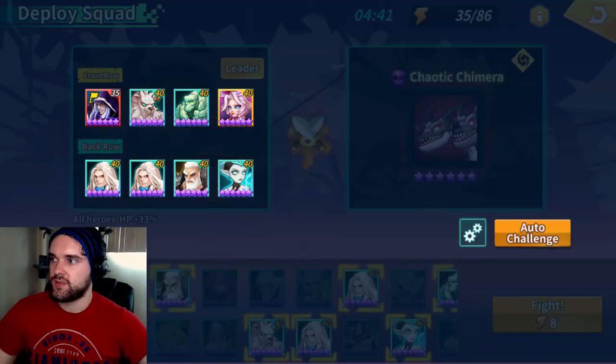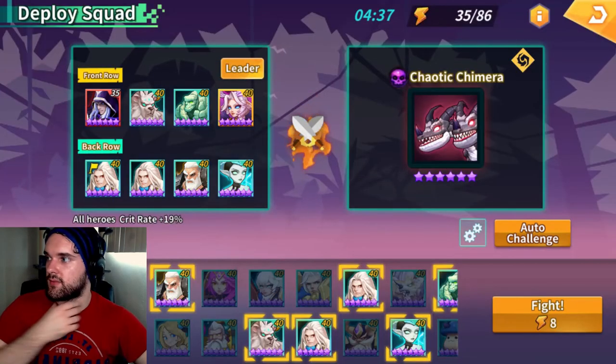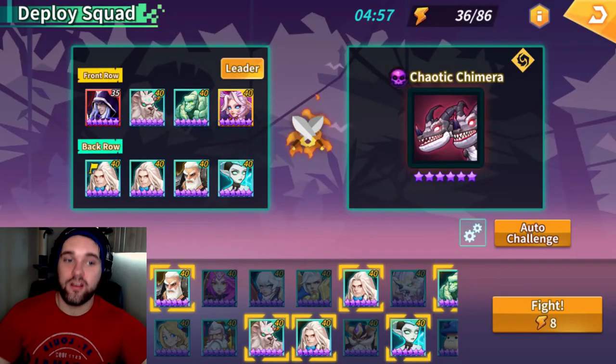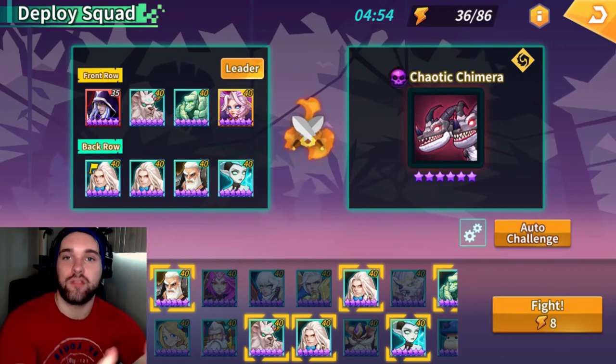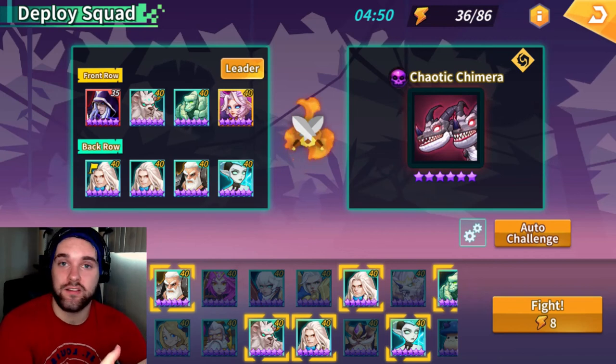If you're using the Holy Swordsman and don't quite have the crit rate on him, use his leader skill — he provides an extra 19% crit rate. Just a reminder: if you want to be part of my 500 subscribers giveaway, make sure you're liking, commenting, and subscribing to the channel. The winner is going to get $50 worth of packs on their account.